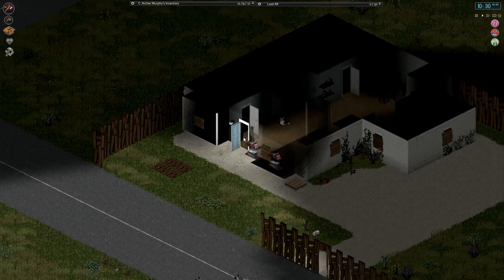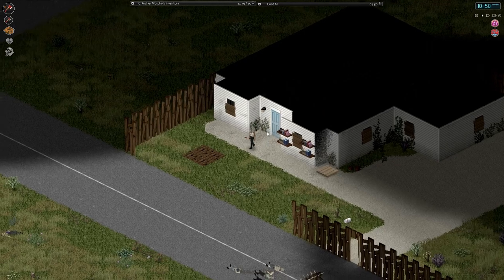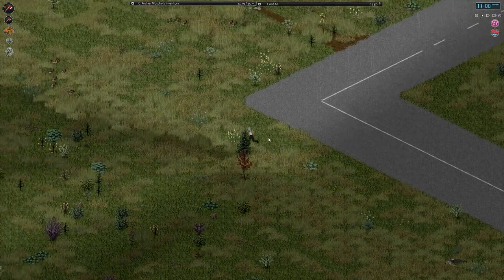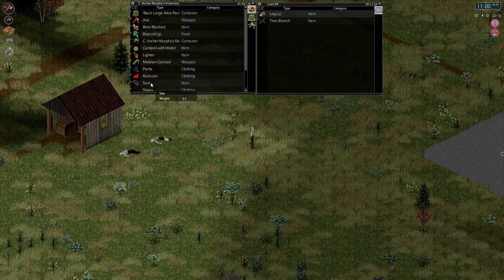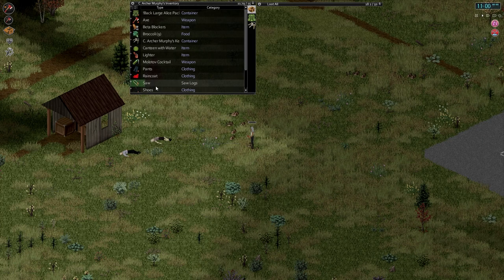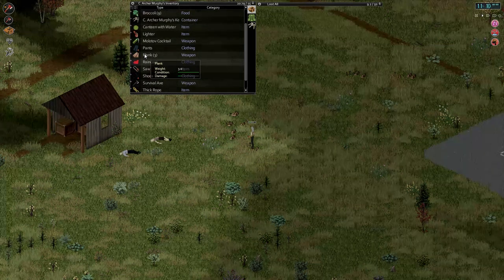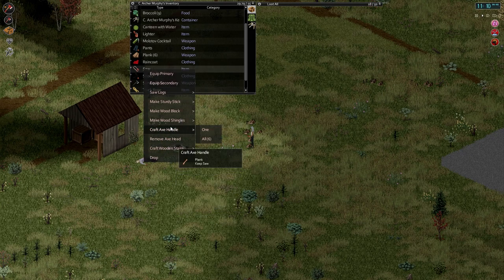I'm going to step inside for a second, let the rain go away a little bit. Screw it — oh, it stopped. No it didn't, just the sound changed. Let's get over here and start sawing some logs. Somebody was pointing out to me that if I saw logs in here it will put them straight into my inventory instead of having to pick them up, which is a nice little extra. Saw logs.